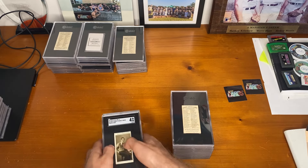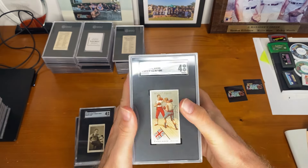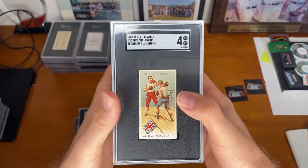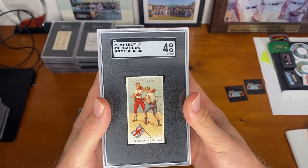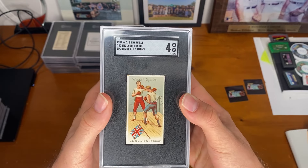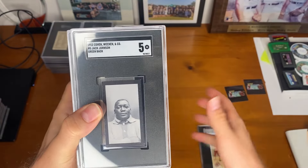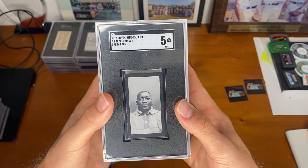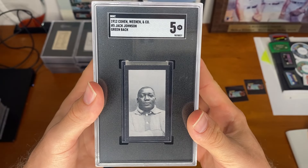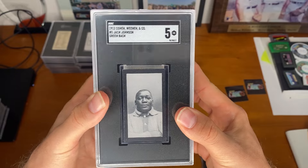Going right into the boxing — we have England boxing cards from the Wills set. I'm familiar with a similar card from that set that has to do with baseball, but I've actually never seen the boxing one in person, so pretty cool. Next, we have a Jack Johnson from the Conan Weenan set. Pretty nice — definitely not a lot of writing on here, which is awesome. Did get a 5. I thought maybe it could get a little bit more, but a 5 is a decent grade.